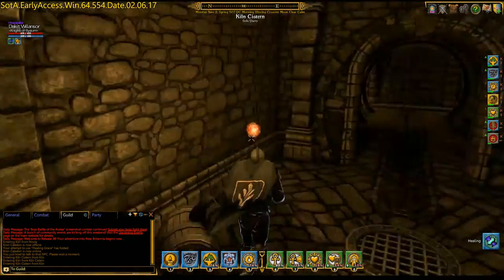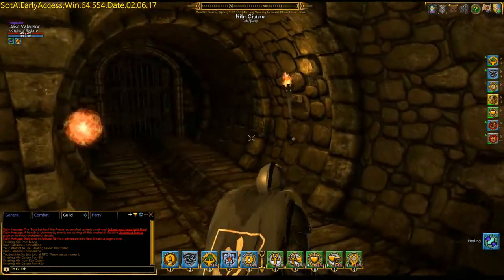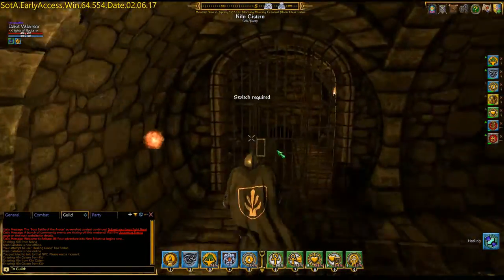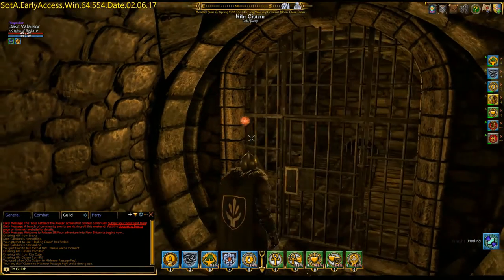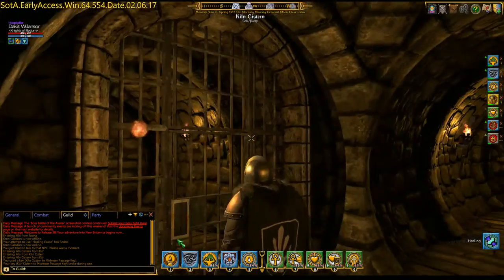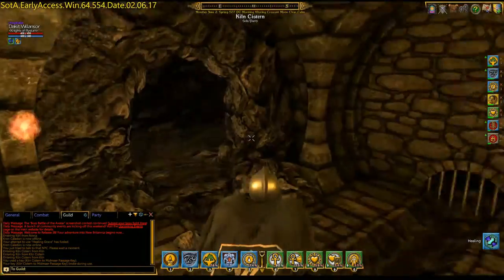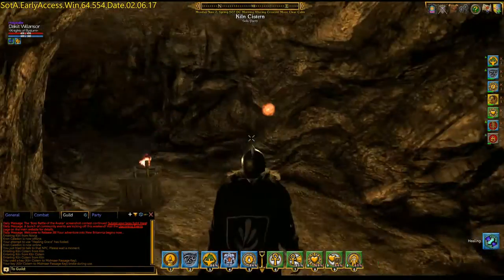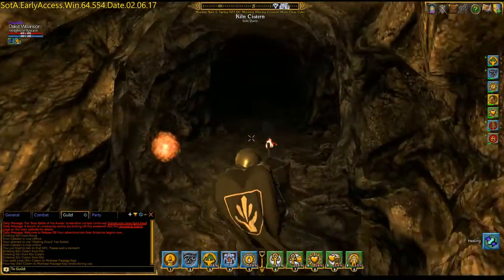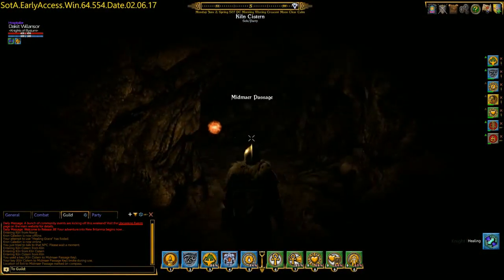Let's go this way like we hadn't done that. There's not a lot of enemies in this area. Come here — and it's locked. I believe I have the key for this. That was the Midmar Passage key. If you go this way, you can get into the Midmar Passage.